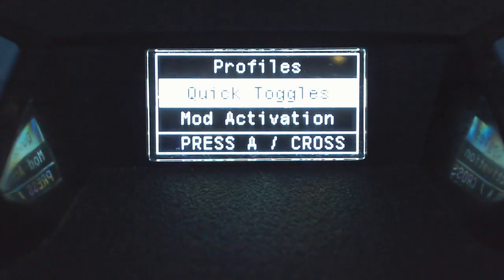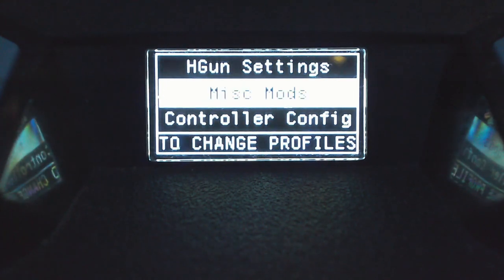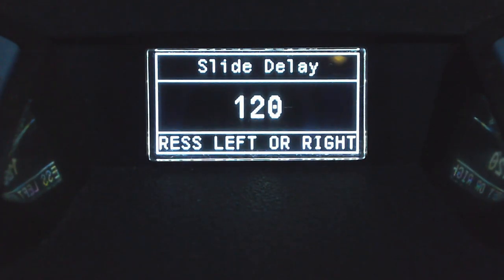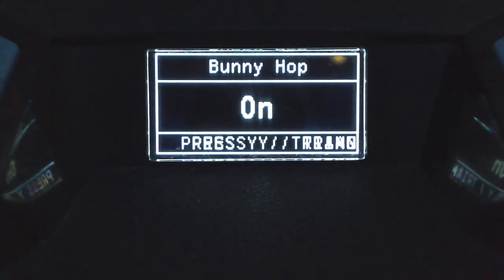First in the Misc mods is slide cancel. If you're playing Modern Warfare use that option; for Cold War use the Cold War one; for Vanguard use the Modern Warfare one. Press A or X to go into the slide cancel settings — mine is at 60, default is 120. Hold your ADS button and use the D-pad to adjust values: up/down changes by 10, left/right changes by 1. Play around and find what's comfortable. After slide cancel is the bunny hop mod, which lets you hold the jump button and the script spams it for you — you just hold jump and the mod does the rest.